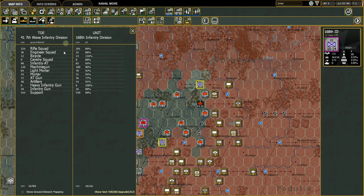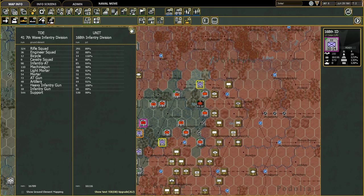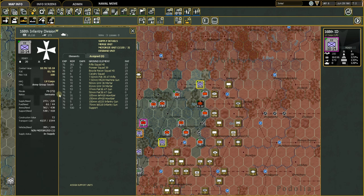The game will try to make infantry divisions match the new table of equipment when the upgrade happens in December 1941. The 'Show Ground Element Mapping' option drills down one level more — for instance, showing whether you have Rifle Squad '40s versus '41s. This is useful when upgrades are in progress and you want to track what's changed.